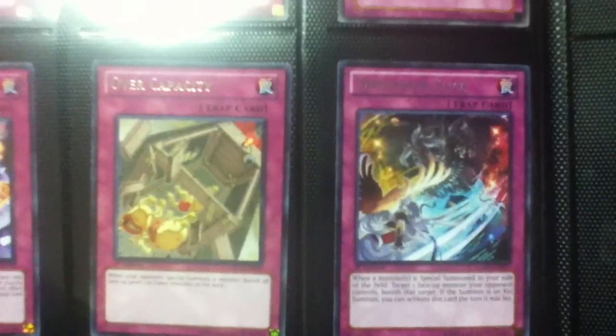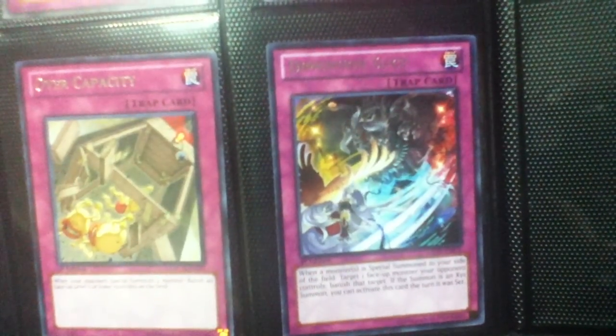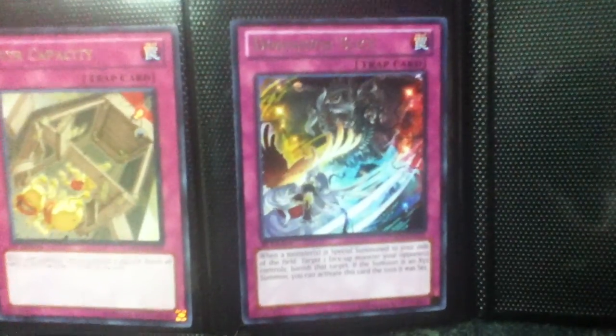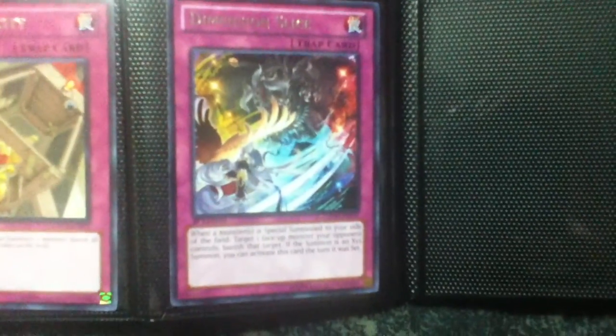Over Capacity and Dimension Slice — this is also a new card from the new set. Basically Dimension Slice says: when a monster is special summoned to your side of the field, target one face-up monster your opponent controls and banish that target. If the summon is an Xyz monster — I hate that summon — you can activate this card the turn it was set. So basically as soon as an Xyz summon has been made, you can set this card and activate it in the same turn. That brings up a lot of bad karma right there.